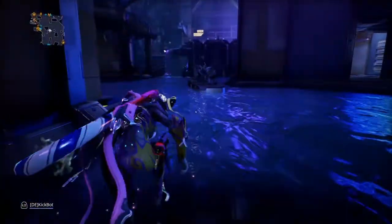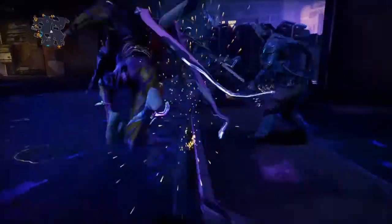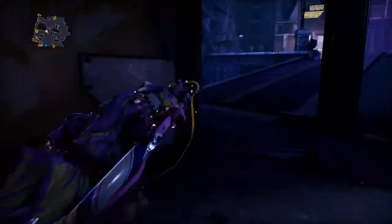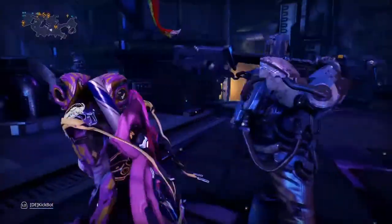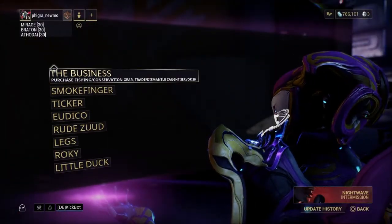In order to find the Ticker, you can either do it by looking around — I honestly don't remember where he is, so in this scene I was just like, where am I going here? Or you can just use the fast travel, like I did here. So you fast travel and then you click on Ticker.